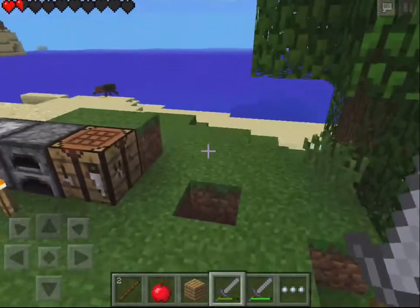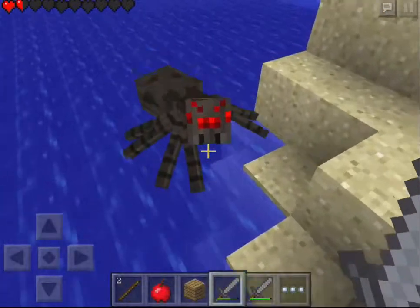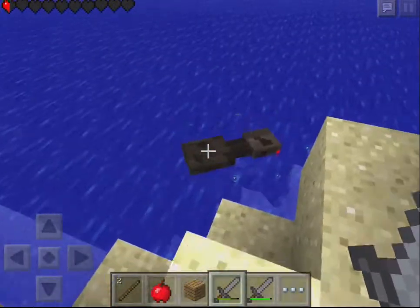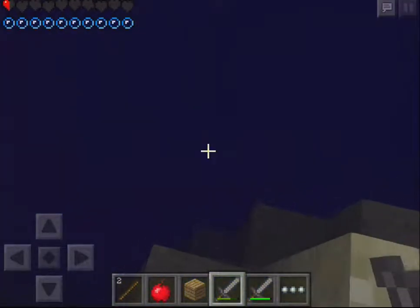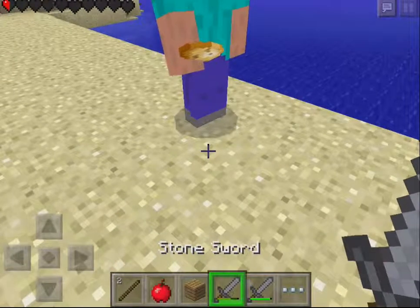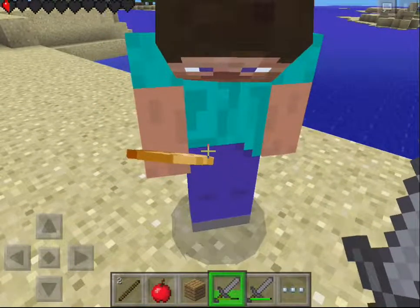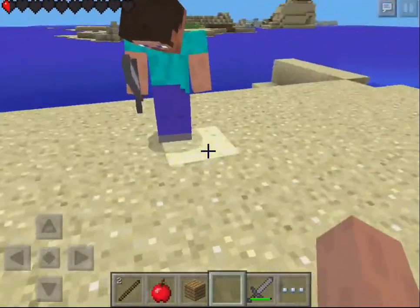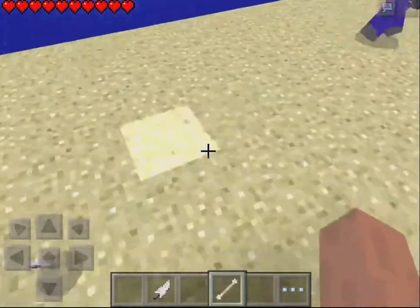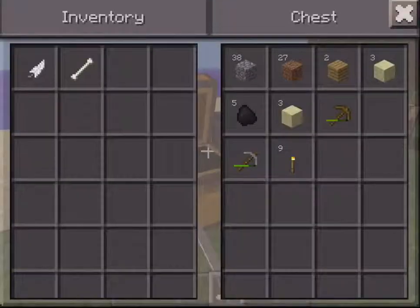I'm almost dead. I'm just gonna go kill that spider, because I'm stupid. Arjun, help, I'm dying! I cannot help — pick up my stuff if I die. Okay, I survived that! Oh my god, I have half a heart of health. Arjun, kill me and get all my drops. I need to eat — kill me! How do I kill you? Just hit me, I have half a heart left. I know this is kind of a cheap way to get all my health back — okay, there we go. Get all my stuff. Give me my sword back. Put everything in the chest except the stone sword and the potato.